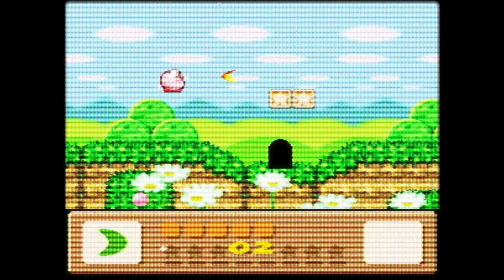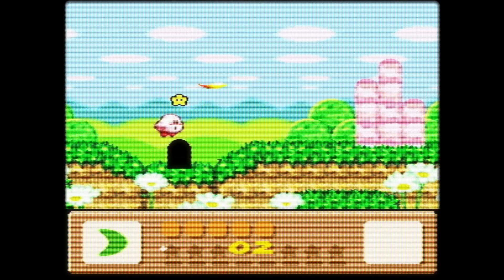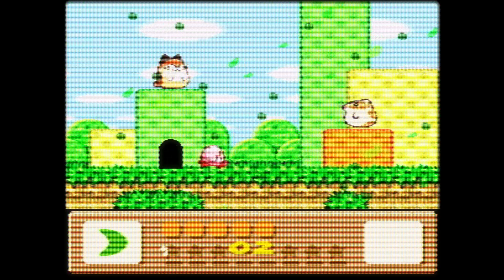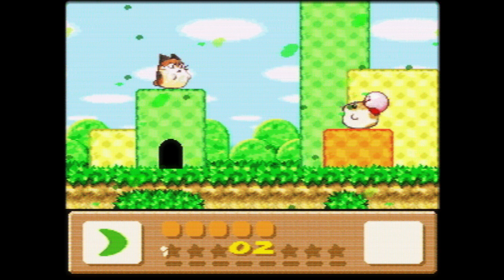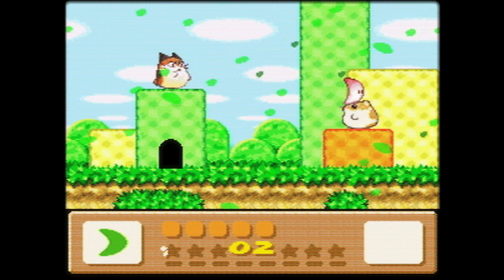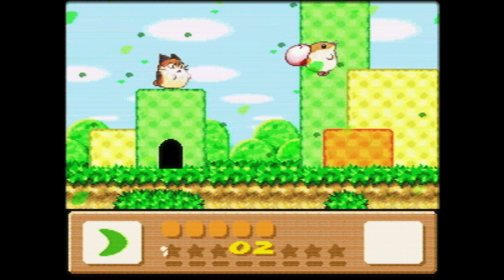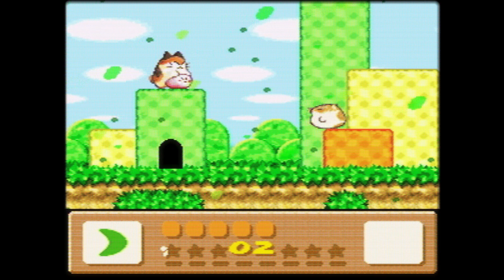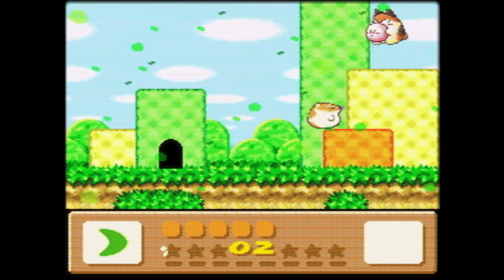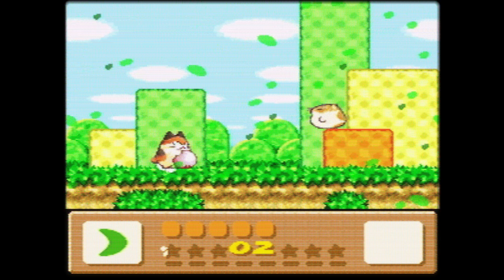Kirby has Cutter and can throw it. This is a friend area — we have two new friends. We have the returning Rick, who you can throw like a Cutter. And there's Nago. Rick can now wall jump and scale walls, but Nago can double jump and is also twice as fast. It has a freaking flash kick — I'm choosing Nago because it's cooler.